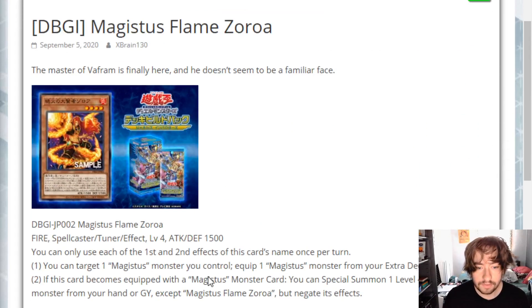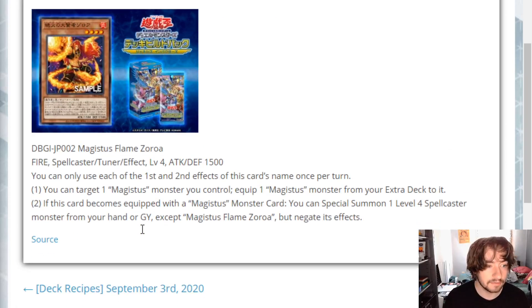Let's get into the effects. Magistus Flame Zoroa is a Fire Spellcaster Tuner Effect Monster, which makes sense so you can make the Synchro, since it is a Synchro level eight. He's level four, and his ATK and DEF are both 1500 - nothing crazy there.